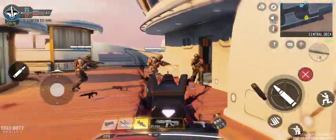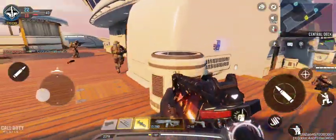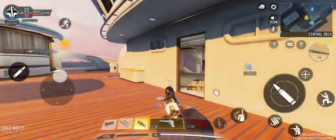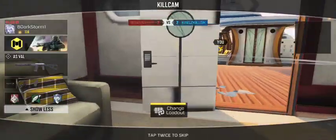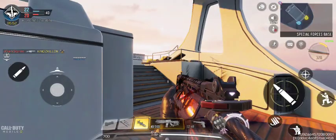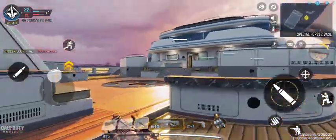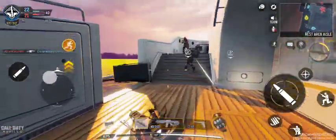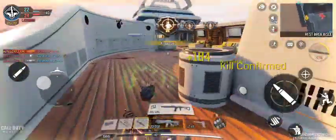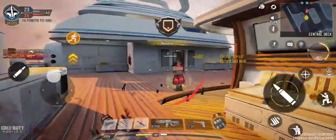Be advised, hostile hunter-killer drone inbound. Targets in sight! Enemy in sight! Enemy down! Enemy in sight! Be advised, hostile-centric unspotted. Predator missile inbound. Target in sight! Kill confirmed. Sniper. Hostile hunter-killer drone inbound.